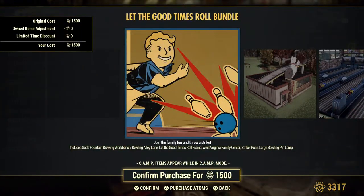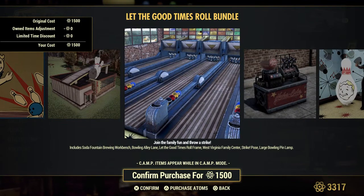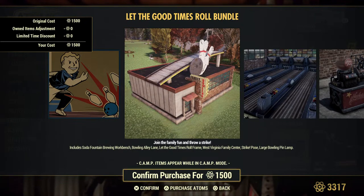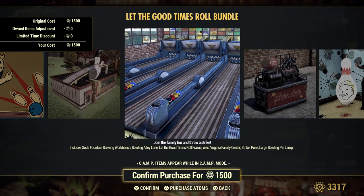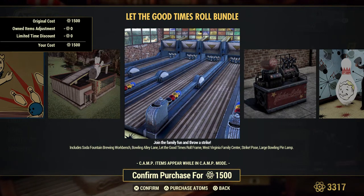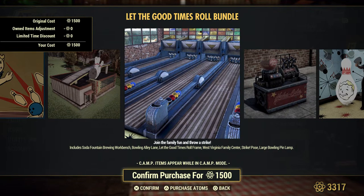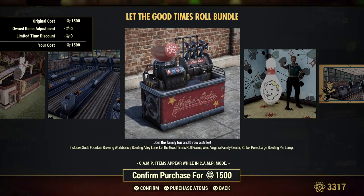Here is the thing I have been looking forward to extremely. We are actually getting a complex for the Bowling Alley. The Bowling Alley is what we have been looking forward to. This complex is called West Virginia Family Center, so it should have plenty of room for many, many of your bowling lanes. Here is the Bowling Alley lane. We will most definitely be doing this entire bundle, so look for it — we'll be doing tours and guides for the structure itself, and probably a separate one for the Bowling Alley.